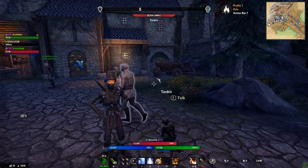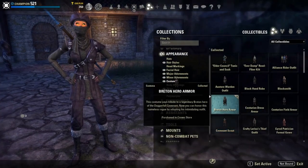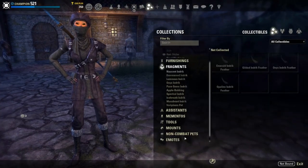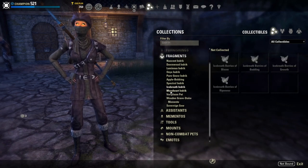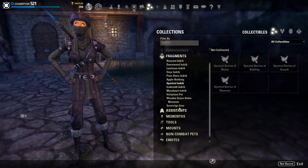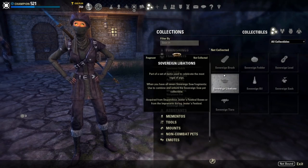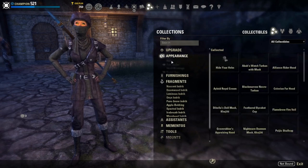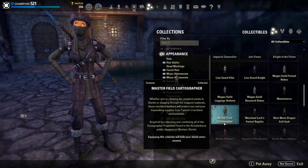When you have the entire set and you've activated all seven pieces, press U to go to your collections. Go to your fragments and find the relevant tab. When you see you've got all seven pieces, just double left-click on it to combine them, then go to your appearance, then costumes, and you will have the set.